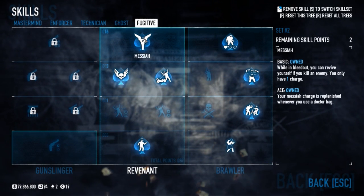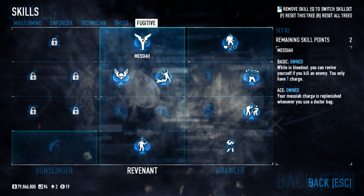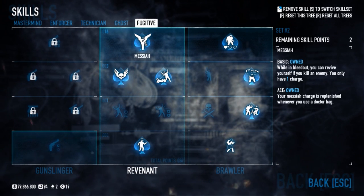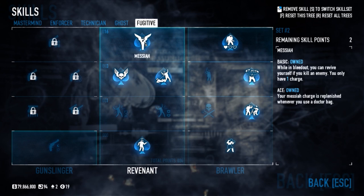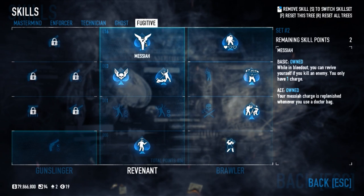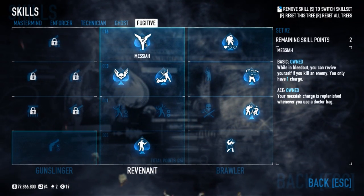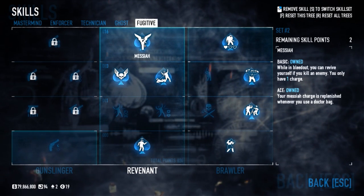The only thing different from other one down builds is you're gonna need Messiah, because you're gonna need that one charge. There will be times when you get downed, and since you're the only one who can revive everyone — and since you're the sniper, most of the time you're in cover — you're gonna need the Messiah to kill someone off and then pick yourself up.